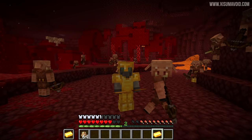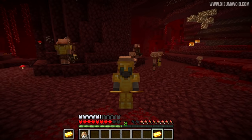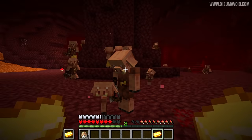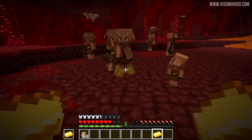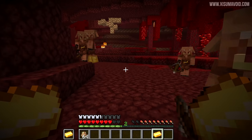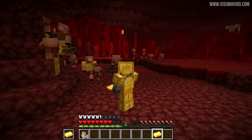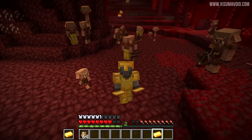Okay, it's time for a closer look at the piglin. Why isn't it being aggressive towards me? You're about to find out. It's because they love gold — as you can see some of them actually spawn with gold armor, and they can also carry gold swords. Sometimes they spawn with crossbows as well. If you are wearing pieces of gold armor you will blend in and they will not become aggressive.